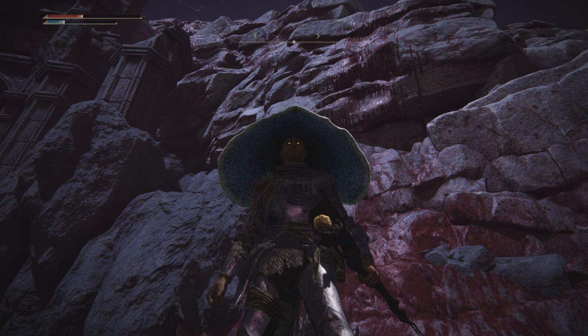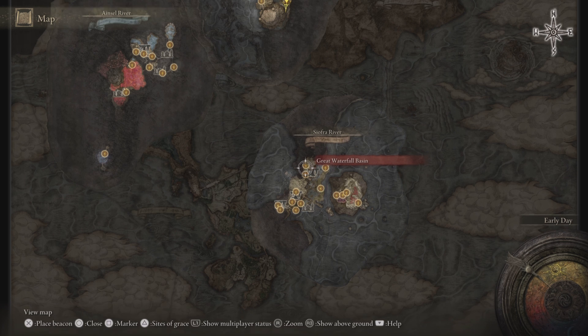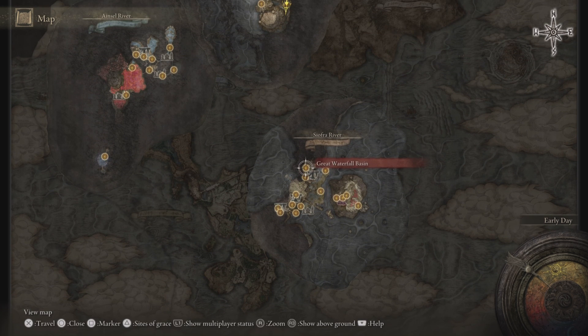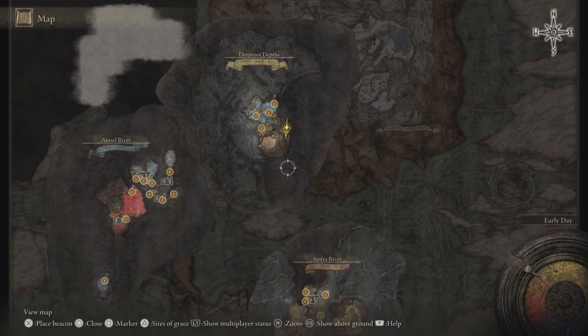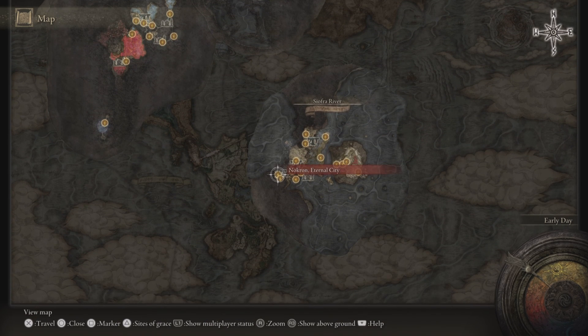I'll leave a clip after this to show you where to get the Prince of Death Staff. So in Nokron, the Eternal City, at the very end you'll face a boss. After defeating that boss, you get into a coffin, ride it, and it takes you directly to the Deep Root Depths. To get into Nokron, you must first defeat General Radahn.